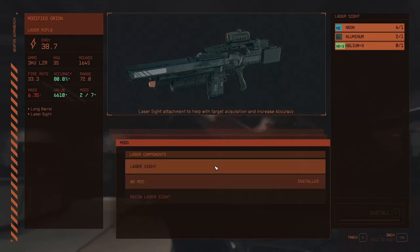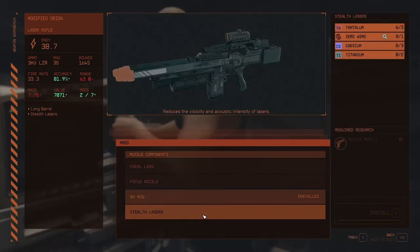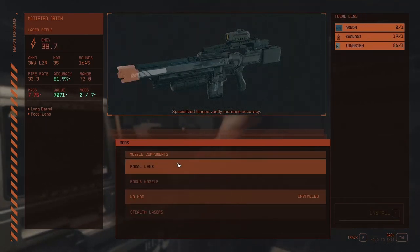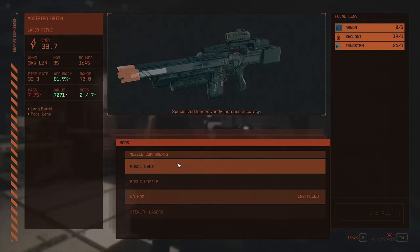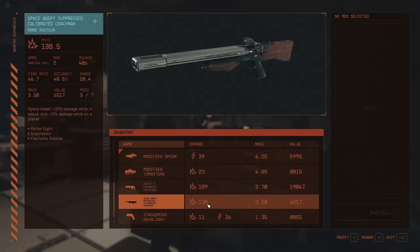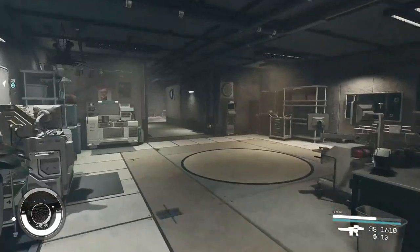Can we put a laser on this? No, we've not got the resource unfortunately. Stealth lasers? Focus nozzle. Muzzle mods - focal lens. Specialised lens, vastly increase accuracy - let's track that one as well. The pacifier - I don't really tend to use these things, I mean I just sell them really. I have a type that I like, and we all know what that is.